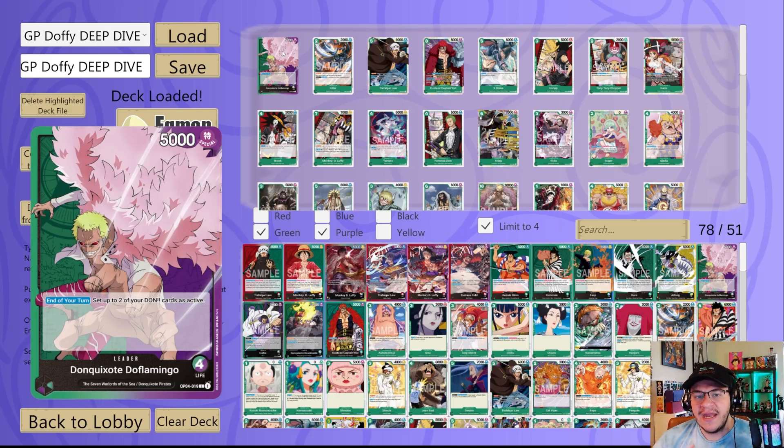Next we got the three-cost, no base effect Usopp from the film archetype — it's an option when playing all these film cards, it's another 1K in hand, another body you can put out on turn two easily. Next we got the two-cost, 2K Chopper — when it attacks with a DON under it you can rest a two or less, but we really just play it for another 2K that you can search off a Nami or Buena Festa.